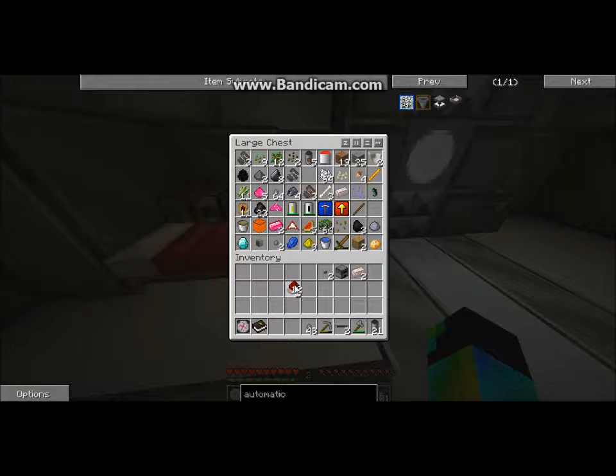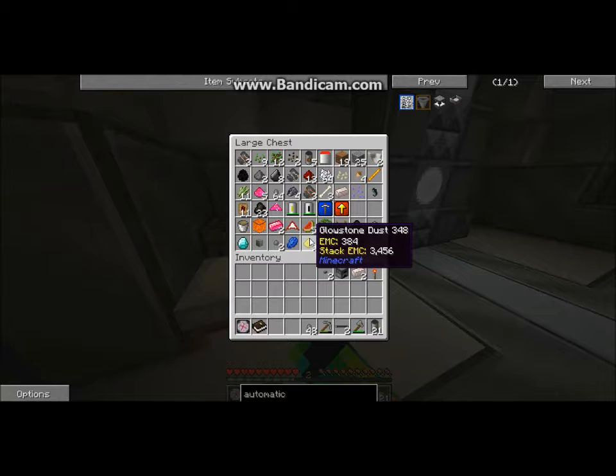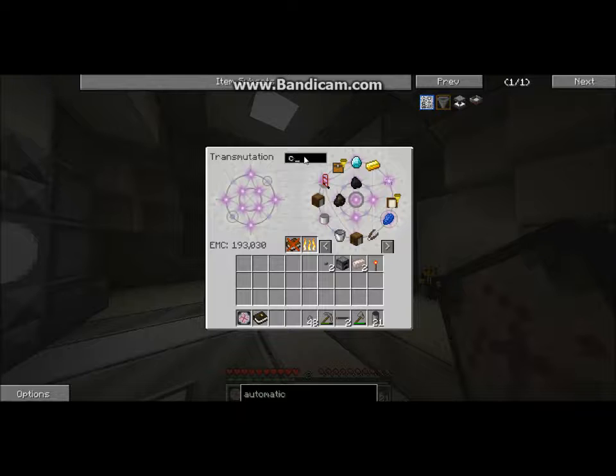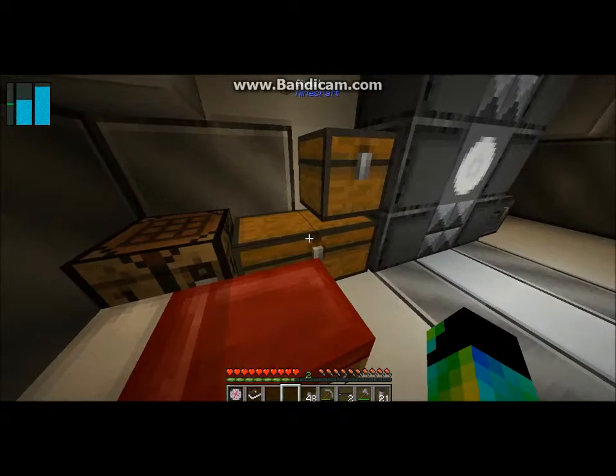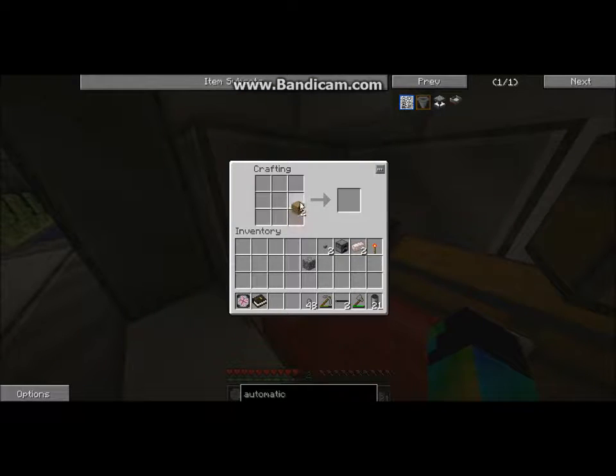I should have the ingredients. We only need one of those. I'll get myself a lovely redstone torch. Now we just need one cobblestone and a stick. We need a cobblestone and a stick. We're going to have to make some sticks and put it in the transmutation tablet. We've got our lever, our redstone torch, our aluminum wires, our furnace, our buttons, and our aluminum ingots.